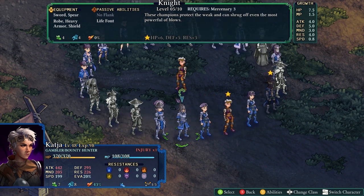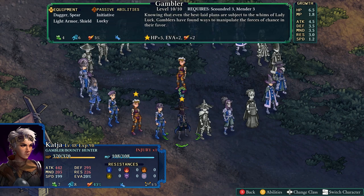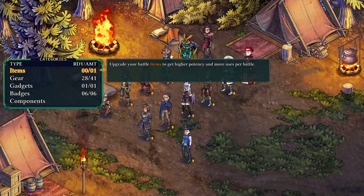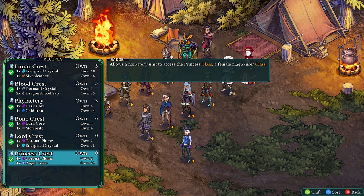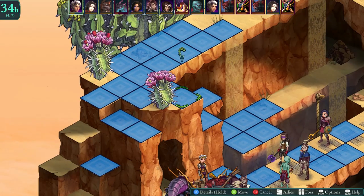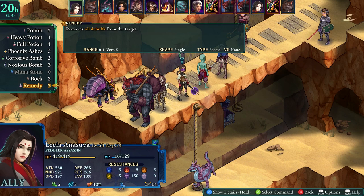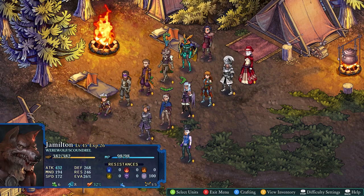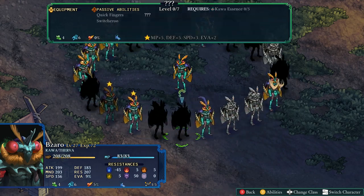Speaking of classes, I have so many because some are story-earned through regular progression, and others I have actually crafted. Yes, you can craft your classes — find items and use those consumable items to turn somebody into another class, permanently unlocking it for that person. There are so many extra classes. I thought I was unlocking all these classes and building this huge army of super talented soldiers to mix and match — and then they introduce another race that has its own entire set of classes.